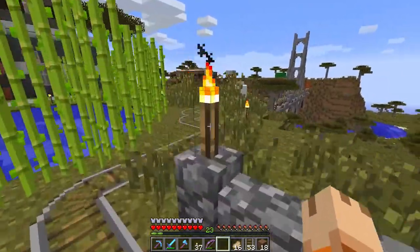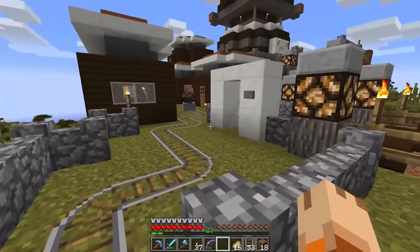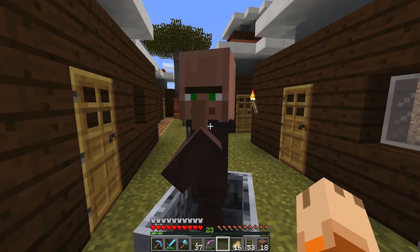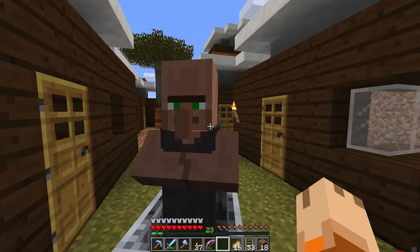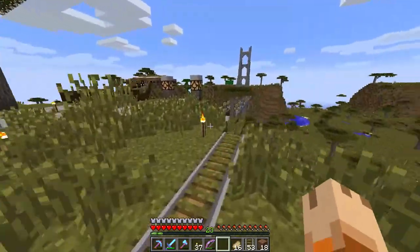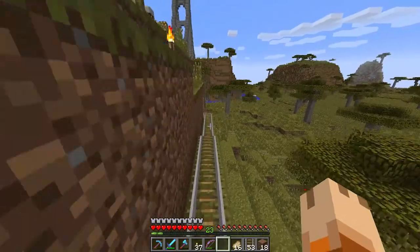I built the track and I've already got one villager up here — I just wanted to test it to make sure it works. It works splendidly! Look at him, he's so happy to be here. I got you a new home, look at all this. Hmm, that's what you give me? Whatever — I don't care about that guy, he's a jerk.